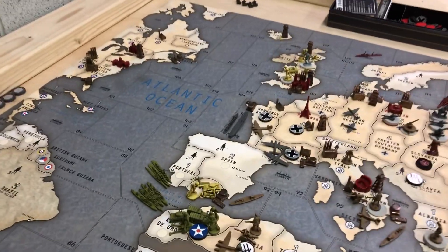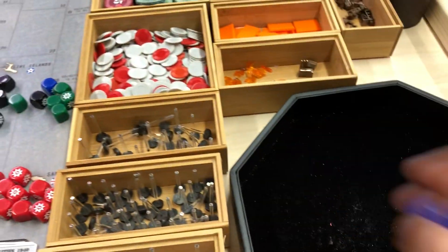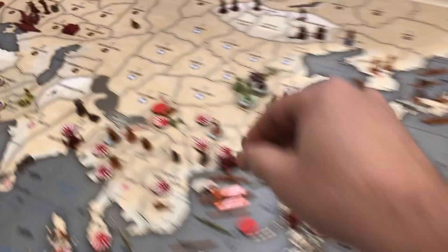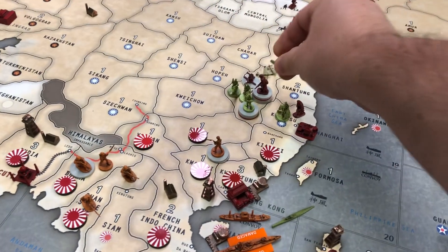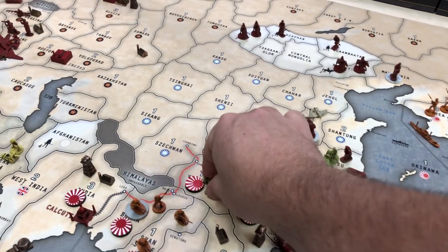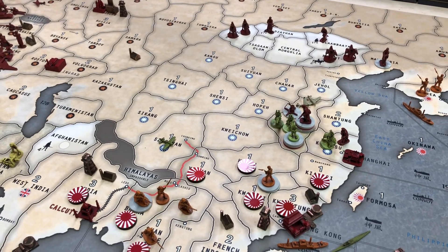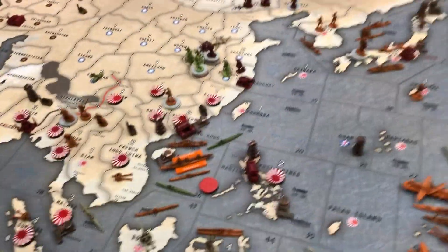Two more battles. I've got a fighter on a tank — here's my three, there's my fighter. Hit! That's what I wanted. He fires back at me at a three — miss! The Japanese tank is gone. They do not take the territory. The fighter came from Anway, went one, two, then three, and lands in Szechuan. That is absolutely what I want. My fighter lands in Szechuan.